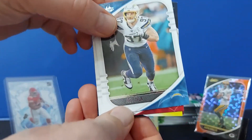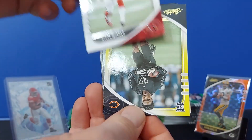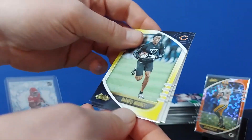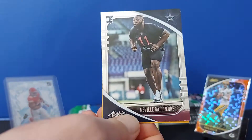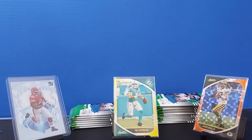Bosa again, Kyler again. Darnell Mooney — nothing to sneeze at there. Daryl Taylor and Neville Gallimore for the Cowboys.